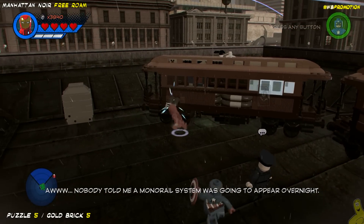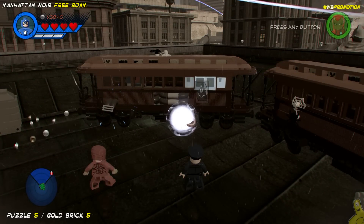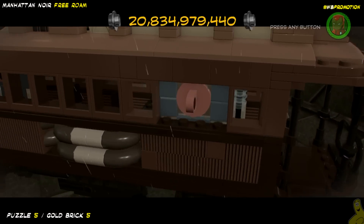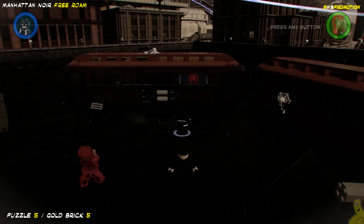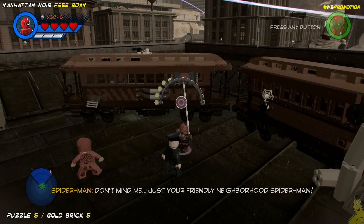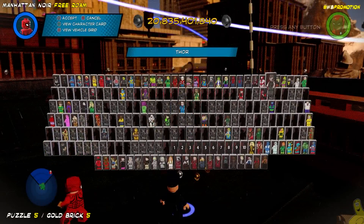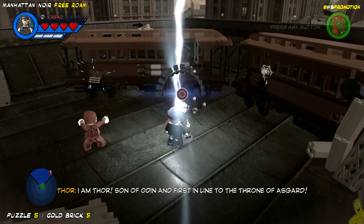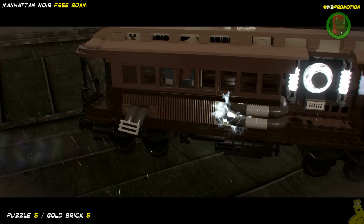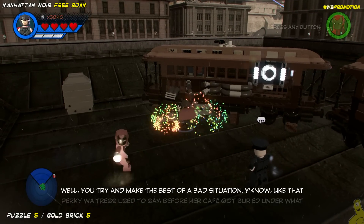We've got some train cars up here — don't ask me how they got on top of this roof. We need Thor, Black Bolt, and Spider-Man for this one, so we need a handful of characters. I'll just assume you've already completed the story and free play and gotten most of the characters you need. Most of these were unlocked throughout story so you should be able to complete most of this pretty early in the game. We still have nine more free roam areas to do, plus Gwenpool missions and challenges — roughly 65 to 70% of the game done.